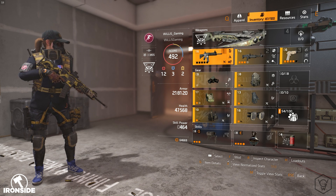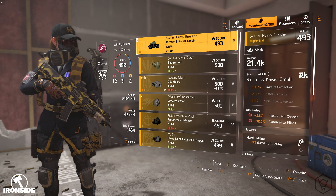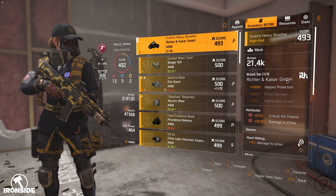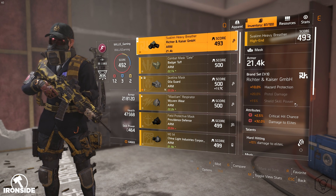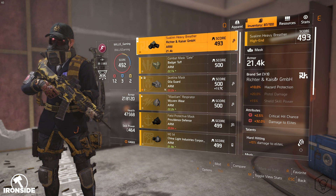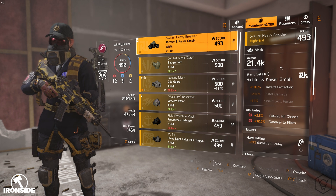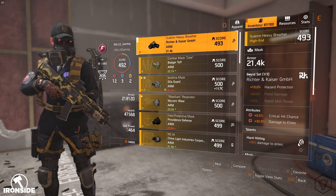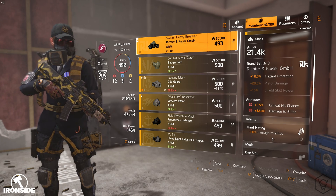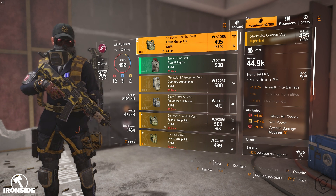The things I've changed in this build are primarily my gas mask and chest piece. For my gas mask, I'm running the Richter and Kaiser for the 10% hazard protection. This protects you against explosions, fire, stasis, and electricity. Airstrikes and grenade launchers can knock you out of cover in loads of encounters, so having hazard protection actually helps a lot. With around 20% hazard protection you won't get one-shot by the airstrike in the last encounter. I've got 32% damage to elites on this gas mask, 2.5% crit hit chance, and 10% damage to elites.